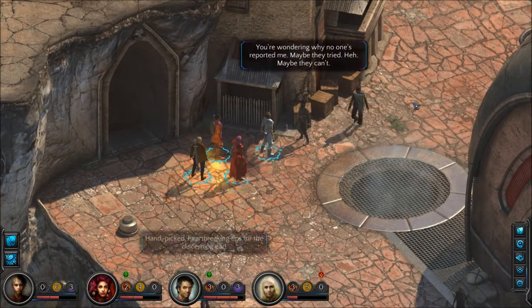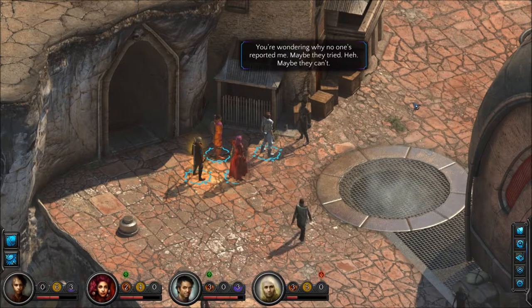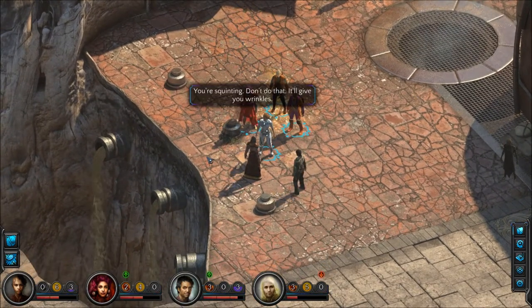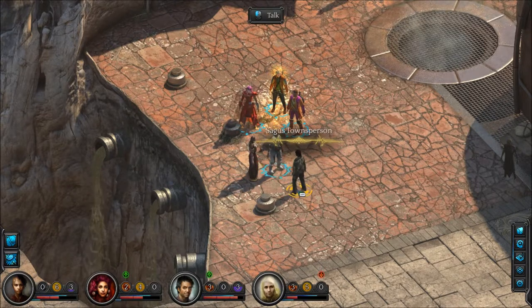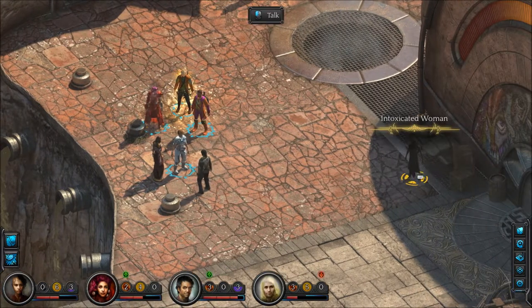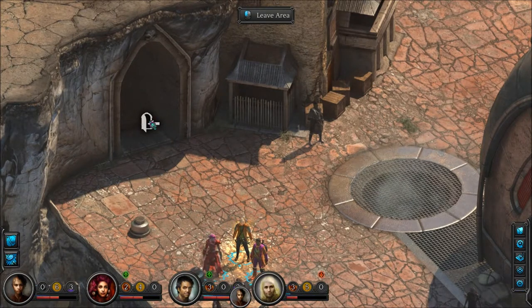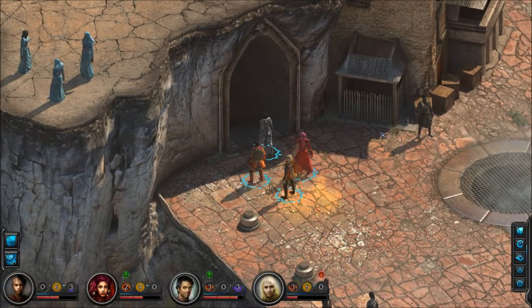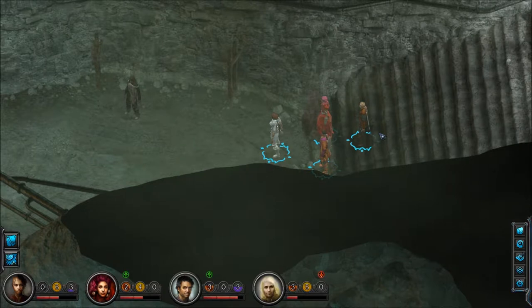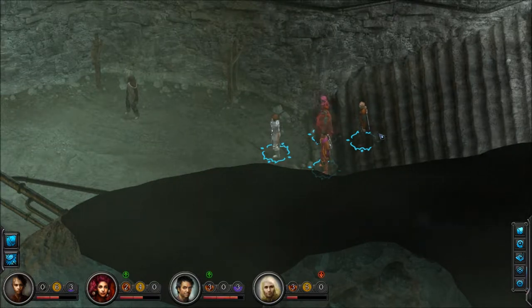Is this guy selling anything worth anything? I can't buy anything from this one either. Let's go to the Underbelly — finally the last district of the city, at least that I know of. I'm really just having a blast exploring all this. There's so much to see. And I'm sure at some point we're going to go past the city. I mean, if this is just the city, how much more is there to see?